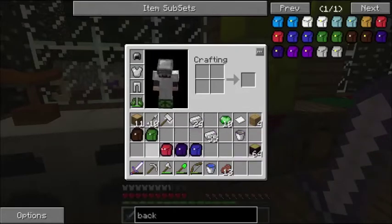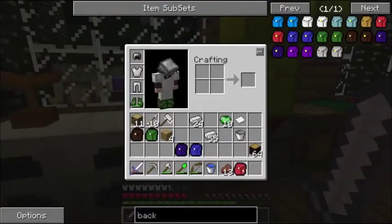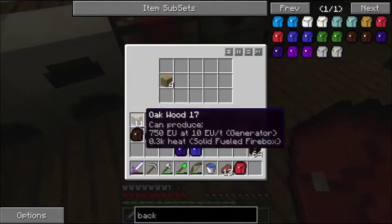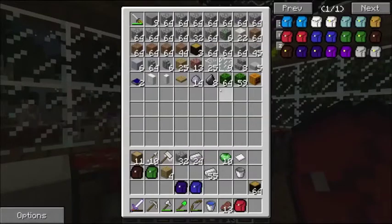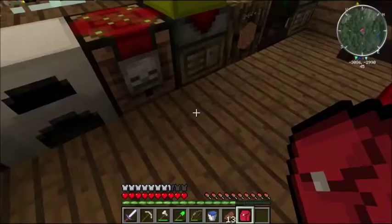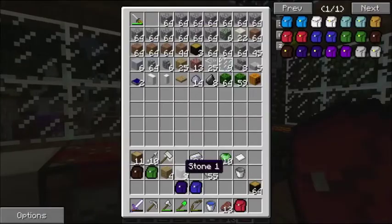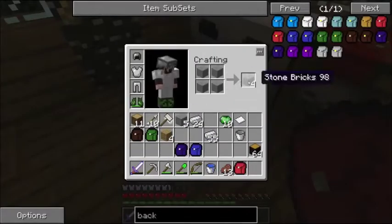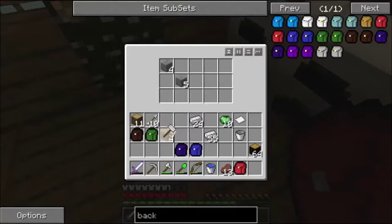The Builder's backpack is also pretty useful in that it can carry oak planks — any kind of wood planks that you would have. And the stone and cobblestone, I believe, will also go in there. They will go into the Digger's backpack as well, so that's not really a concern. I don't have any stone brick to test it out, but we can make some. I'm curious as to whether this will go into the Builder's backpack. Yep, that goes in there nicely — stone and wood planks go in there. So you can store all that stuff in here and not worry about it taking up inventory space.